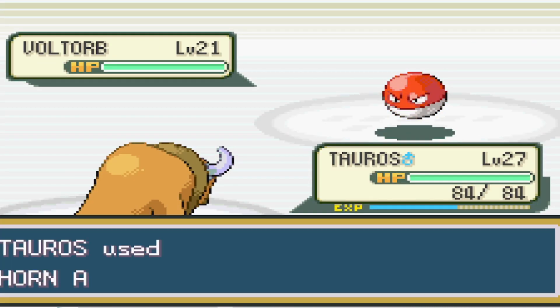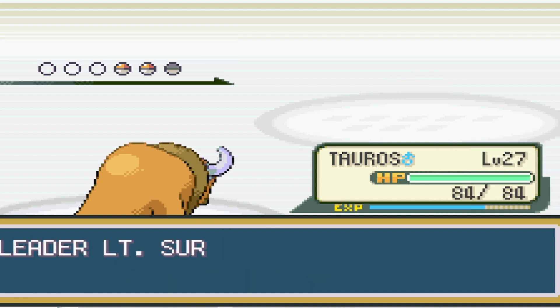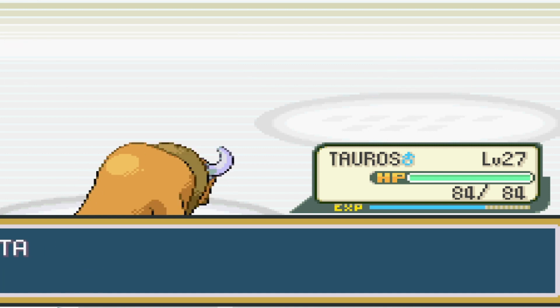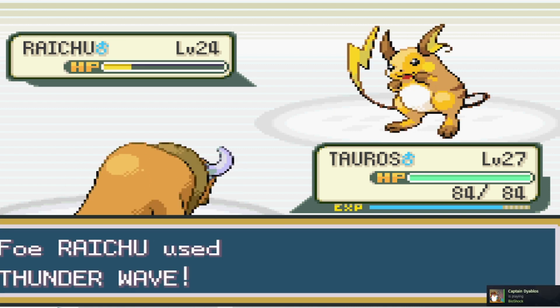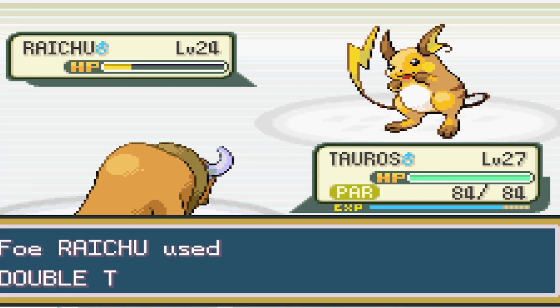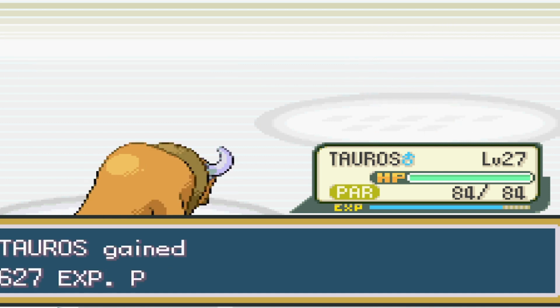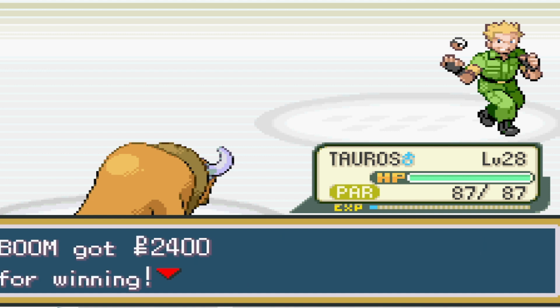Surge starts off with Voltorb, and Horn Attack takes it out in one shot. Next up is Pikachu, and as much as I don't want to risk the static, we continue with Horn Attack, and take it out with a critical hit, thankfully avoiding Paralysis. Raichu actually lives through an attack in the yellow and uses Thunder Wave against us. It then uses Double Team, but thankfully we can push past both of those things, take it out, and win the battle.